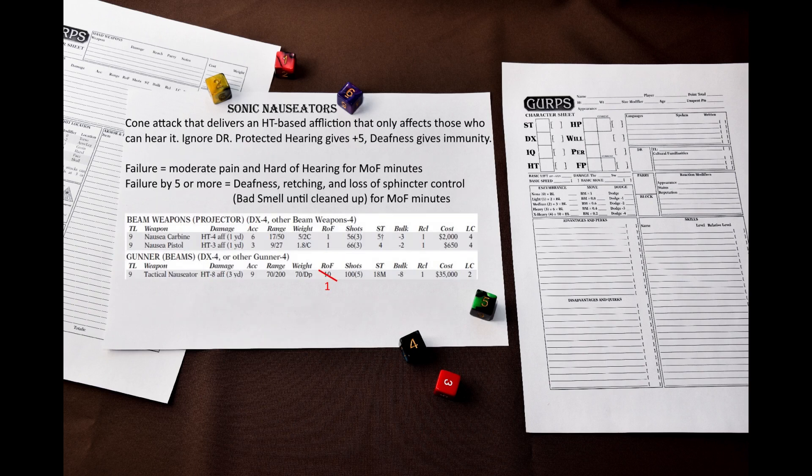Sonic Nauseators are TL9 weapons that project an ultrasonic beam that causes pain, hearing loss, and nausea. This is a cone, HT-based affliction without an armor divisor. This is a hearing-based attack, which means that it ignores DR, but has no effect on someone who cannot hear, and is less likely to affect a target with protected hearing. Failure on the resistance roll afflicts the target with moderate pain and a Hard of Hearing disadvantage for margin-of-failure minutes. Failure by 5 or more results in deafness, retching, and loss of sphincter control, resulting in the Bad Smell disadvantage until cleaned up.